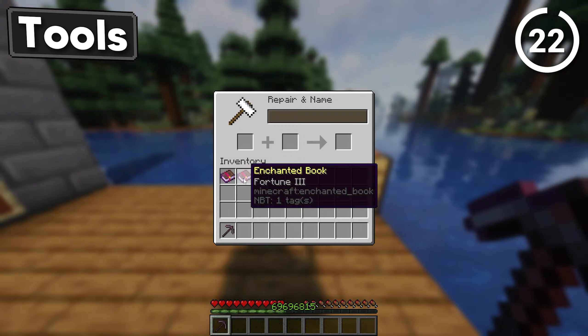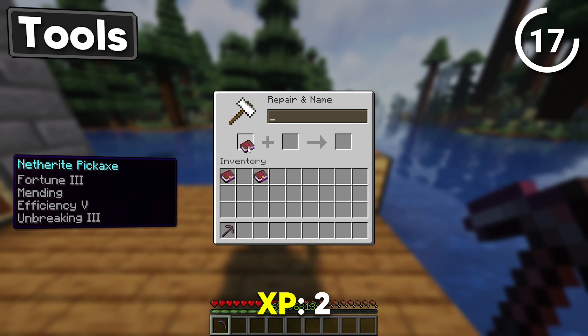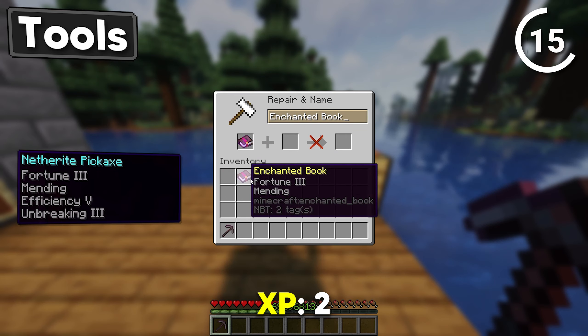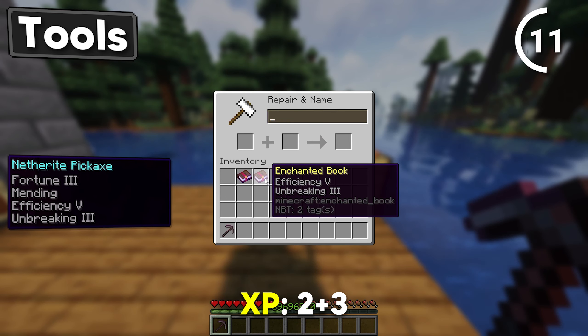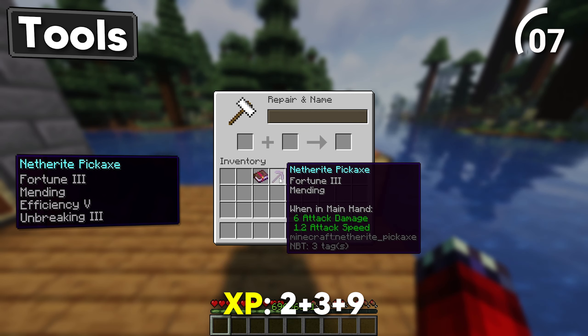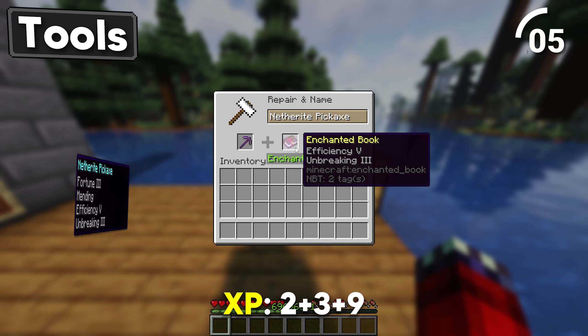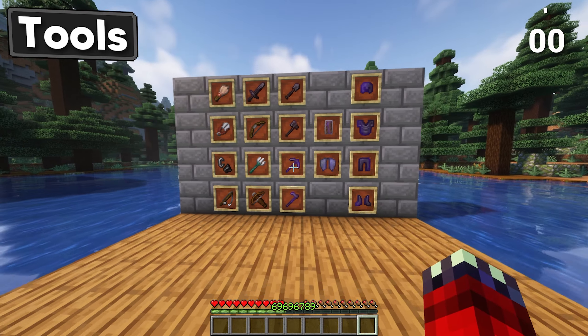Grab your pickaxe because we're combining Fortune 3 with Mending. Then combine Efficiency 5 with Unbreaking 3. Put your Netherite pickaxe in and combine it with book number 1. Then merge the pickaxe with book number 2. This enchantment combo is definitely a top pick.